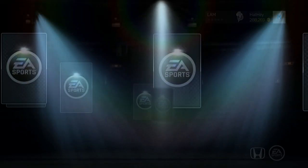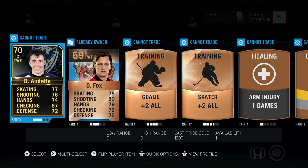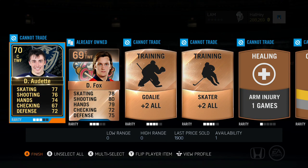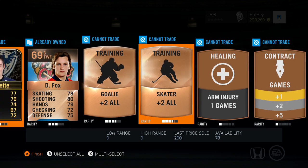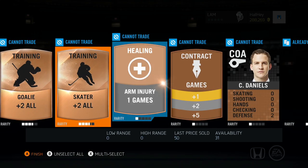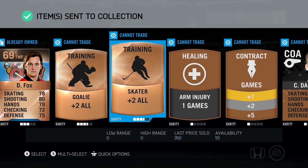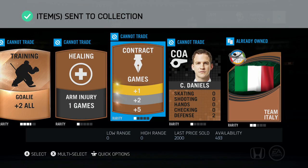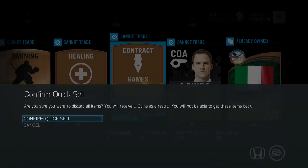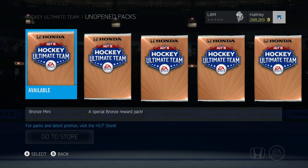I highly suggest you do the bronze collections — it's really worth it. You will usually pull bronze Team of the Weeks if you do these collections. You can pull special cards in these collection packs, which is pretty crazy. You can also do the national collections — not the national league, but the national collection. Those give you one pack each with three items, and it's almost guaranteed to give you a good card.